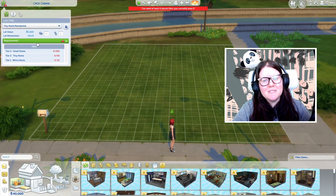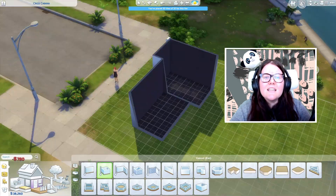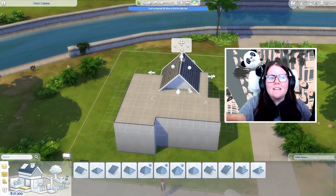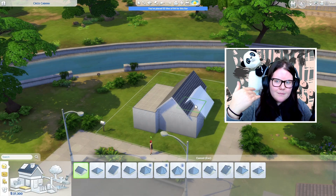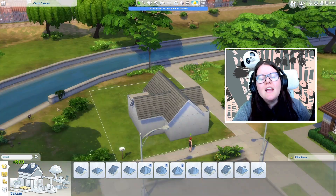Hello everybody and welcome back to Ultimate Sims Guides, my name is Taylor for those of you who have never been here before. In today's video we are making a base game tiny home. I believe it ends up in the tiny living category — it goes micro home, tiny home, small home — so it ends up in that middle range.